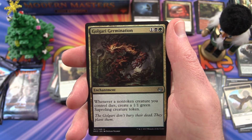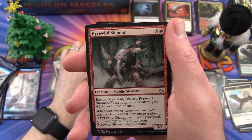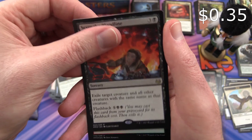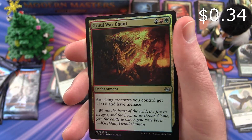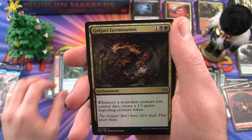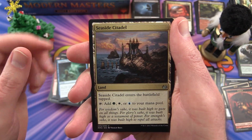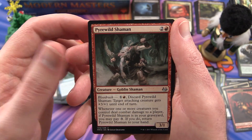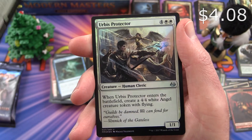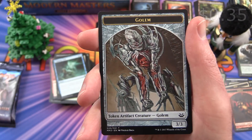Uncommon is a Golgari Germination. Terminate. Pyrewild Shaman. And Sever the Bloodline is the rare. And a Foil Gruul War Chant — very nice. And a Goblin Token. Seaside Citadel. Pyrewild Shaman. And Abrupt Decay is the rare. And a Foil Urbis Protector. And a Golem Token.